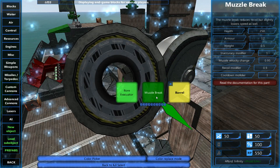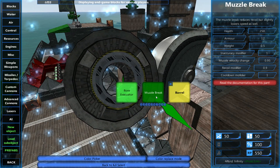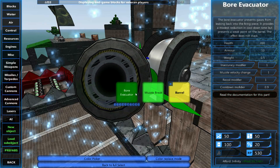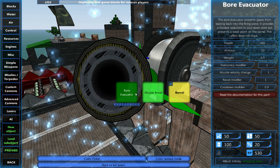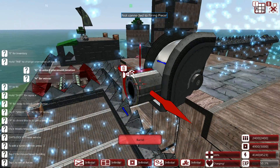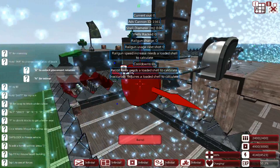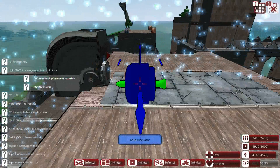We have the regular barrel and the muzzle brake. The muzzle brake reduces recoil but slightly lowers speed as well — I don't want that, at least not on the Nurgle Hut, which is essentially a floating platform. We also have the bore evacuator, which prevents gases from leaking back into the firing piece and provides a modest reduction in cooldown time, but presents a weak point on the barrel. I'll place it one in, then extend the barrel. Speed is very key when firing at things that move quickly.